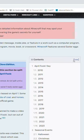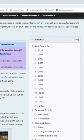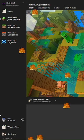Every year since 2011, Minecraft has released a joke update on April Fool's Day. This year, however, all that we got was a minigame in the launcher about putting out fires, along with a tweet saying to let everything burn.